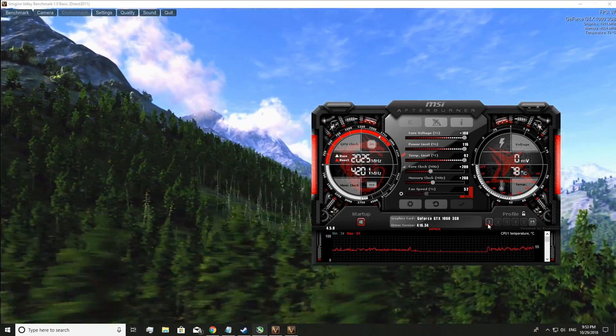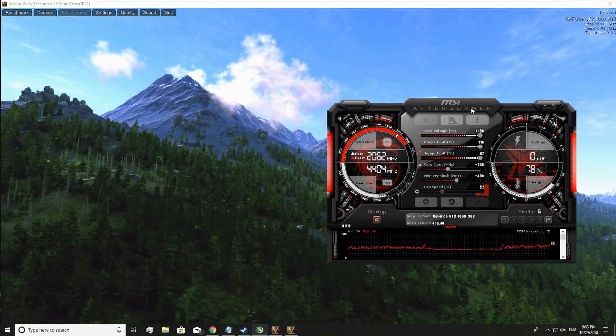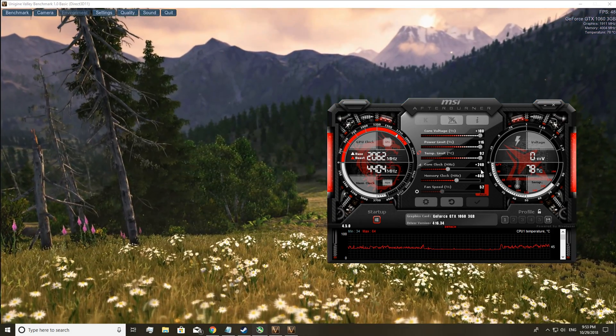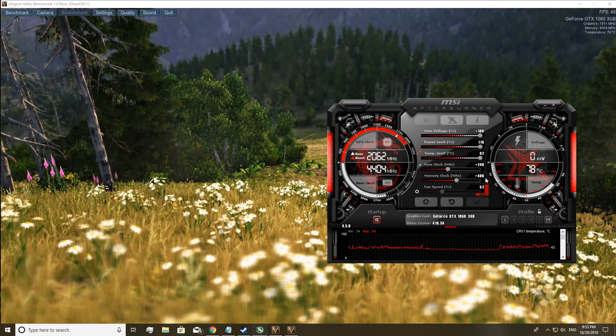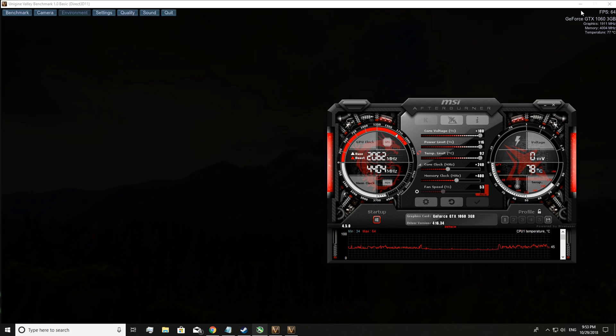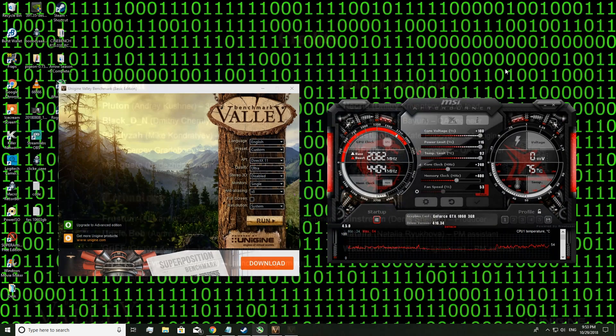So these were the numbers that I managed to get for this card being stable. We've got a maximum of 240 on the core and 400 on the memory, which is really, really good. So now what I'm going to do is exit out of this so that it saves. Basically what I'm going to do now is run the benchmarks again and see what FPS difference we get - see how much of an improvement we will get. Let's do this.